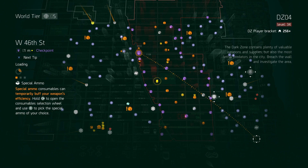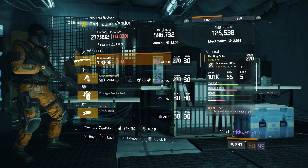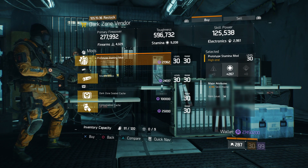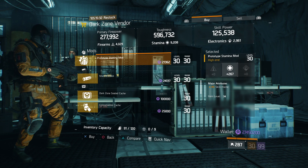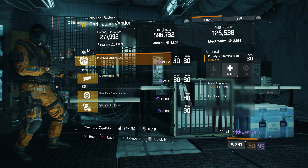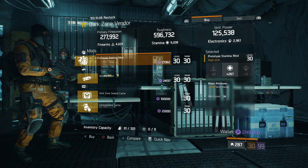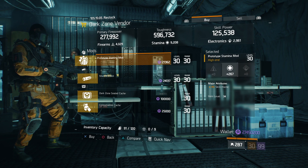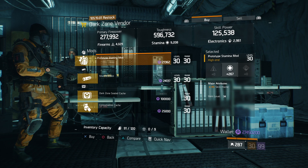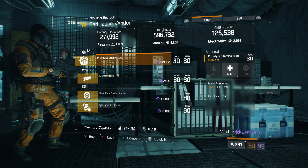The next item is in the Dark Zone at DZ West 46th Street checkpoint. It's at the dark zone vendor and will cost dark zone credits, so you may need to grind a bit. If you watched my shield build, I was running these same mods but mine were only around 260-261. Now you can pick these up — they're 267, the max roll, and they have 3% skill haste. I run skill haste on a lot of my shield builds, switching between skill haste and critical hit chance. Skill haste lets you get your skills back faster so your shield is always up. These cost 21,000 dark zone credits.